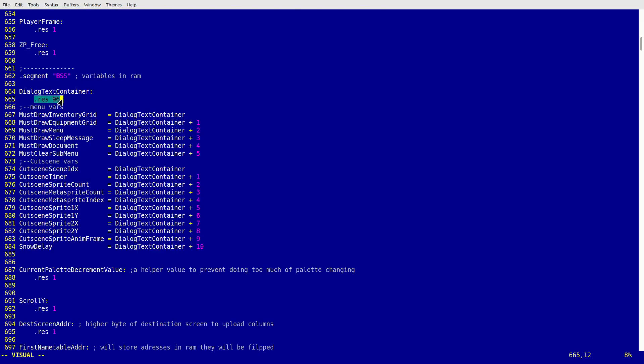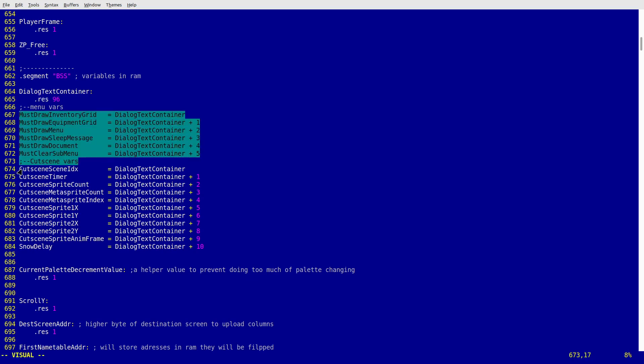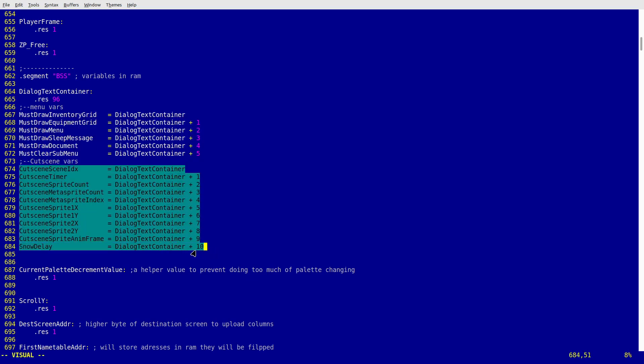I went through my old code and tried to remove some of these unnecessary variables. Some variables only live in certain game states like menus or cutscenes, so I could take these variables and place them on top of gameplay variables. A very good example was the villager dialogue buffer — used to store dialogues to be displayed on screen, it was about 96 bytes — so I placed a bunch of menu and cutscene variables on top of it, gaining a lot of free space in RAM.